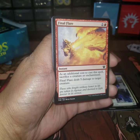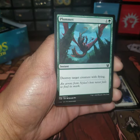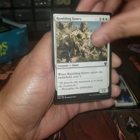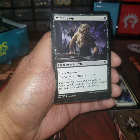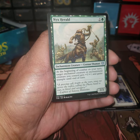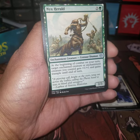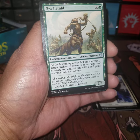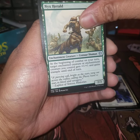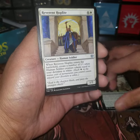Final Flare, Transcendent Envoy from the planeswalker deck, Plummet reprint, Dreadful Apathy, Runway Sentry, Gracious Gift, Typhon Skilfox, War Leader's Mantle, Towering Wave Mystic, and Nyx Herald — enchantment creature shaman centaur. At the beginning of your combat step, target enchanted creature or enchantment creature you control gets plus one plus one and trample until end of turn. Meh.